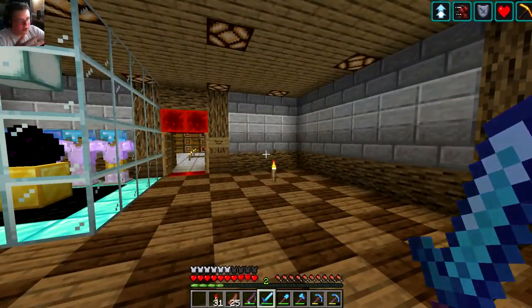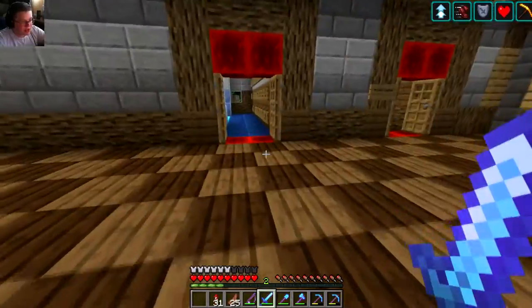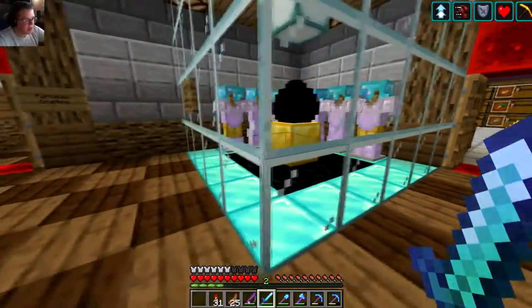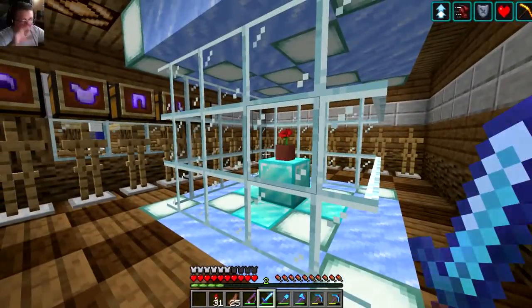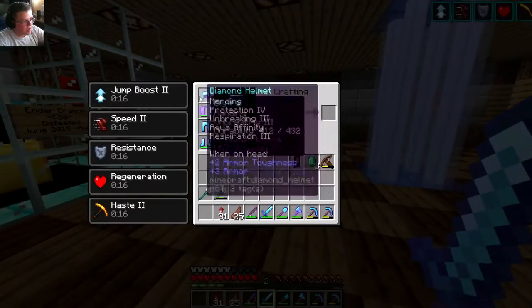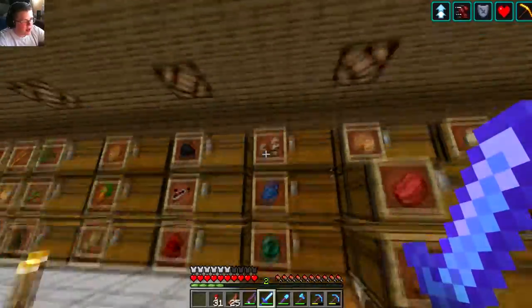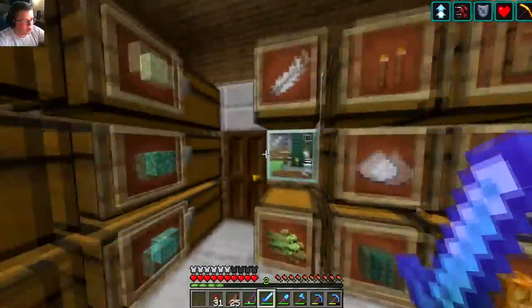So let's go through a lot of the small changes from 1.14. First, there are a lot of texture changes. The diamond looks completely different, the gold looks more solid which is super nice, the glass looks more see-through and more transparent — it doesn't have all those gray textures on it. The ice looks different, some of the armor looks different, the status effects look different, even the sword looks different in the menu. Basically, a lot of things are super different.